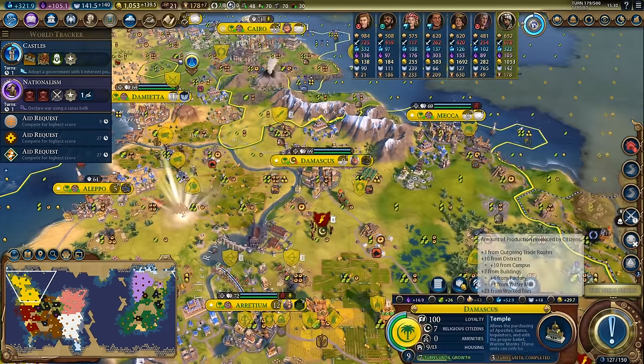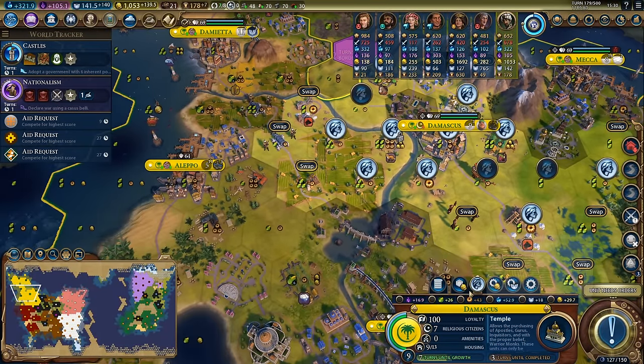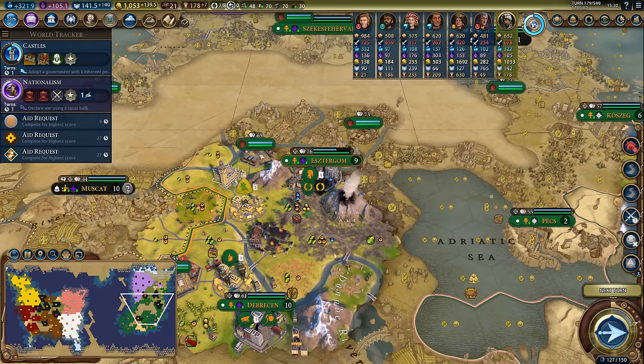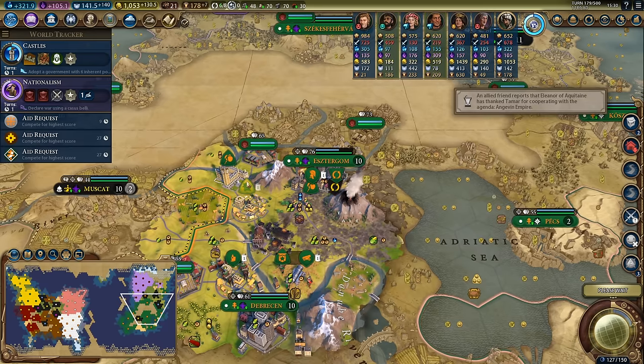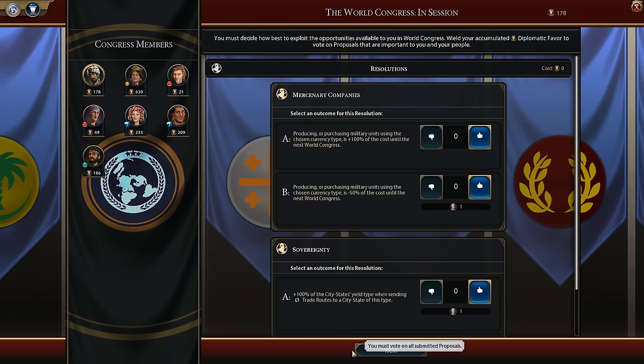We're putting a farm triangle over here in Damascus to give this city a little bit of extra food because it's struggling to grow to 10 population, and we'll fill in this tile with a farm as well for even more farm adjacency. Continuing to steal gold from Hungary again because it's a really high percentage chance success mission, giving us the ability to upgrade our spy which will lower the chance he gets captured in the long run, meaning we can start doing more risky missions if we so choose.